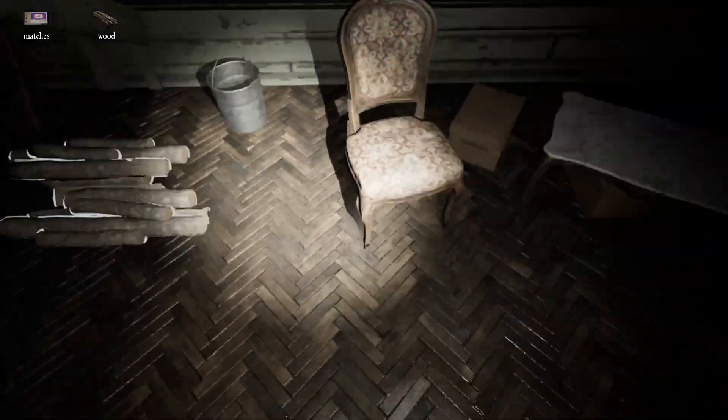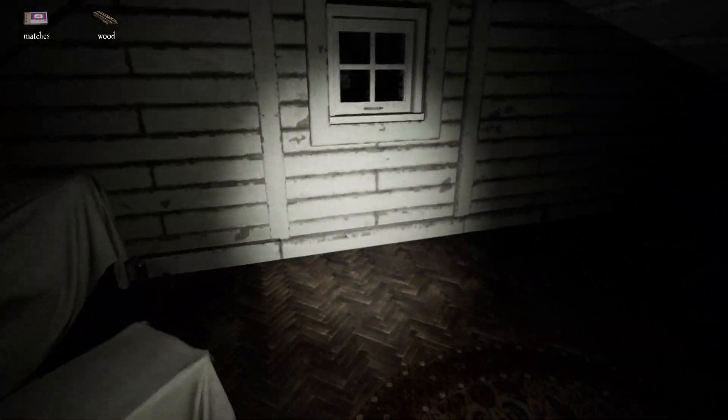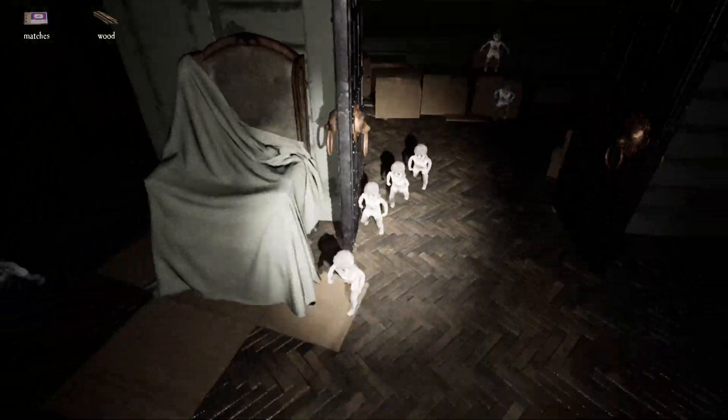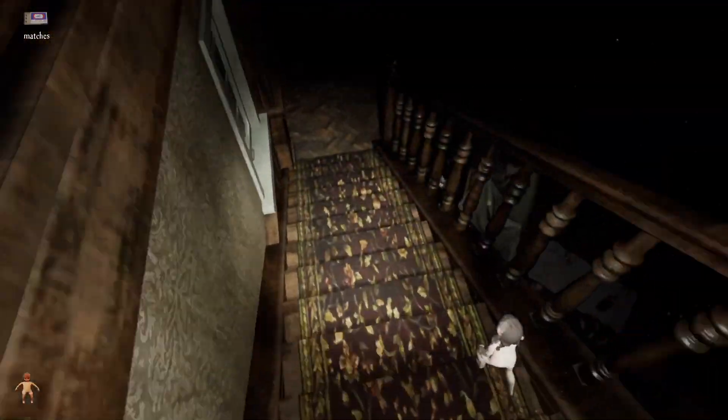When you finally make it all the way up there with the attic key, or even with a buddy or two who has it, you need to start looking around for this set of double doors. These doors will unlock immediately and open. Upon interacting with them, it will release the marked darkness dolls to run off into the house for a fun little game of hide and seek.